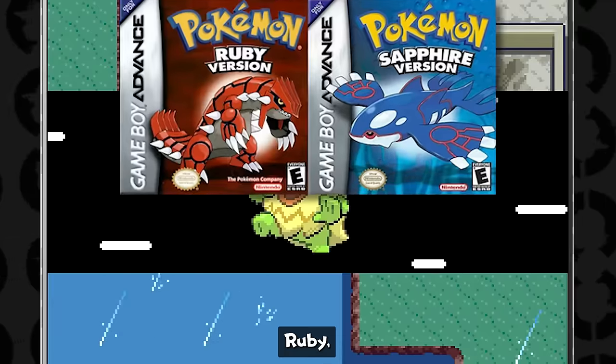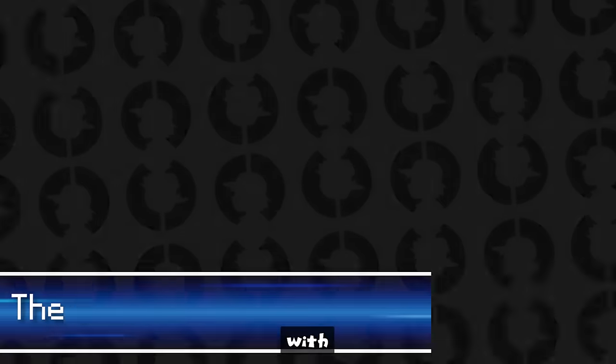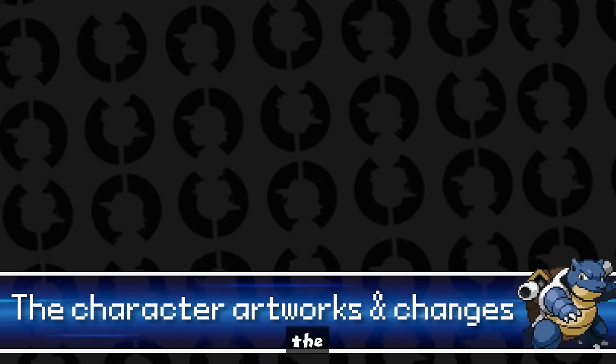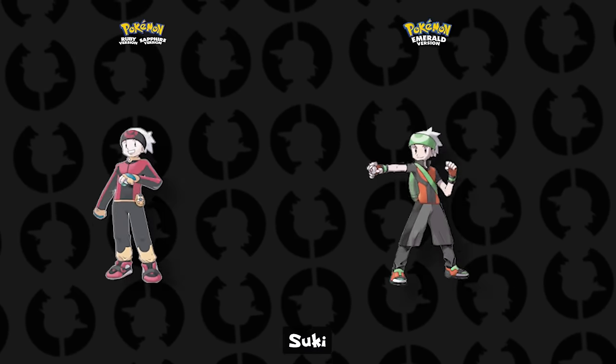These are the differences between Pokémon Ruby, Sapphire, and Emerald, and there really are a lot of them. Starting up with the first one, we have the most obvious one: that's got to be the character artwork from Sugimori.